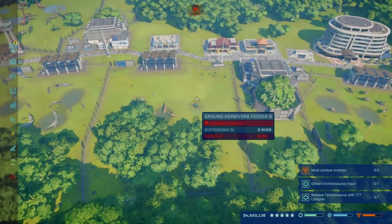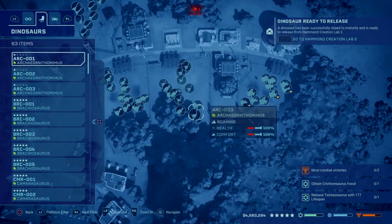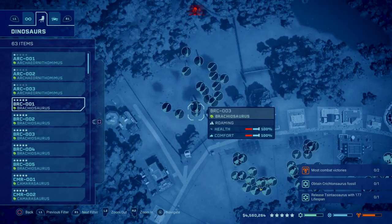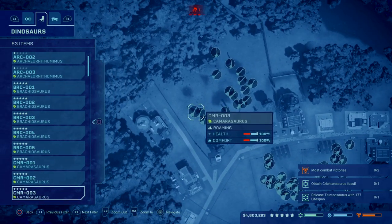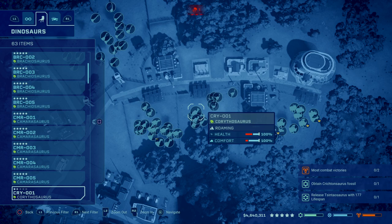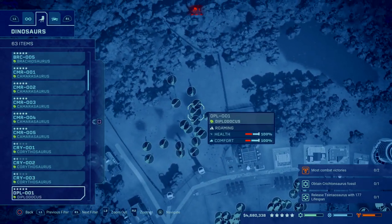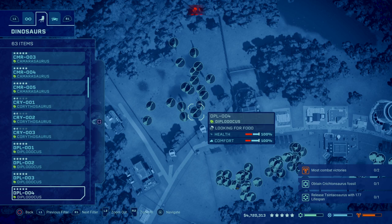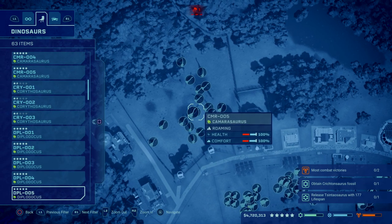I'll go through each exhibit and show you the dinosaurs I used. Archeornithomimus — I have three of those, and these are going to be your big money-generating ones. Brachiosaurus — I have five of these in the same enclosure. Camarasaurus — also in the same enclosure, five of them. Corythosaurus — three of those. Diplodocus are big moneymakers; as soon as you can get these I'd highly recommend getting them out. I recommend eight of them in the same enclosure.